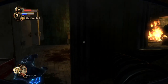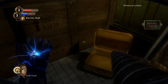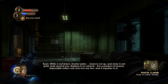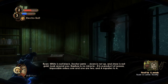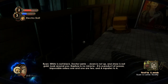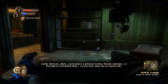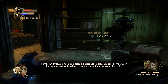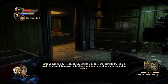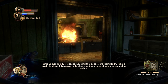Ryan versus Lamb audio diary. Ryan: 'Reality — white is not black, Dr. Lamb. Down is not up, and straw is not gold. Look around you. Rapture is no miracle; it is a product of reason. Impossible unless one and one are two, and A equates to A.' Lamb: 'And yet, alone, each man is a prisoner to bias — dream, delusion, or the pain of a phantom limb. To one man they are as real as rain. Reality is consensus, and the people are losing faith. Take a walk, Andrew. It is raining in Rapture, and you have simply chosen not to notice.'